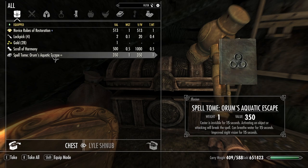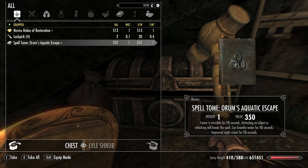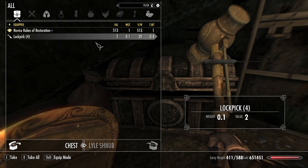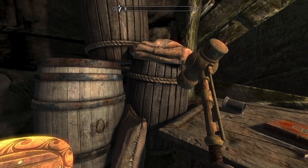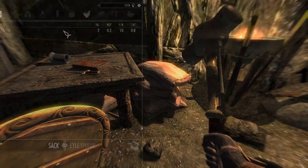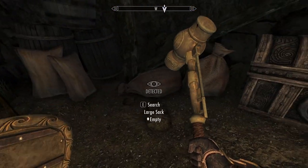Amethyst — and Orum's Aquatic Escape, one of the new ones. Should we take it? The book looks kind of cool. Yeah, maybe we'll take it. Anything else around here? White caps, empty sacks, maybe some salt — hell yes!